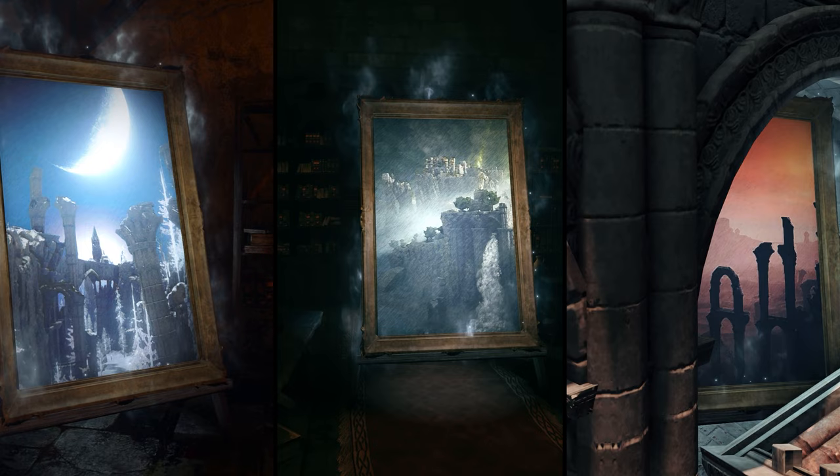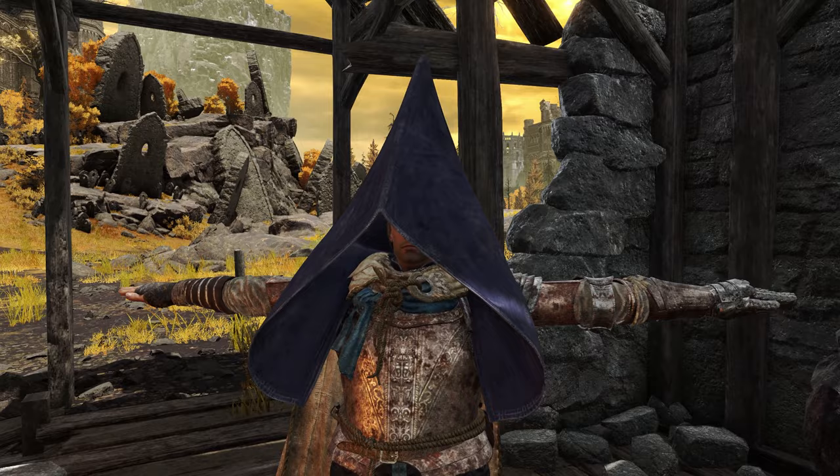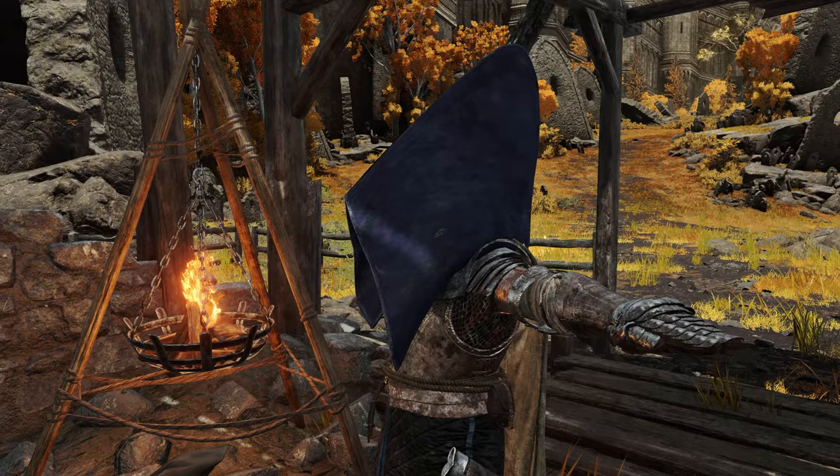In your playthrough you likely came across paintings just like these right here, looted them, and then completely forgot about them and never ended up getting items from them. But there are actually some really cool items you can get — like this great hood right here, which is my personal favorite.